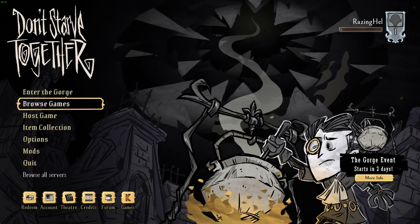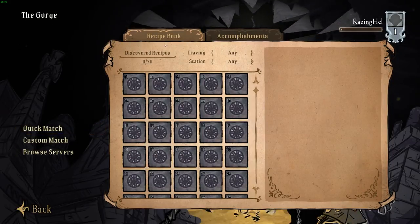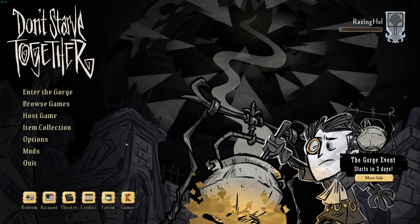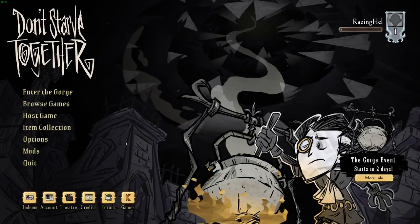You can click Play now and the game should start up. You can tell you're in the Gorge beta because you can click 'Enter the Gorge.' That should show you how to enable the Gorge beta for your version of Don't Starve Together. Thank you very much for watching, and I hope to see you next time.